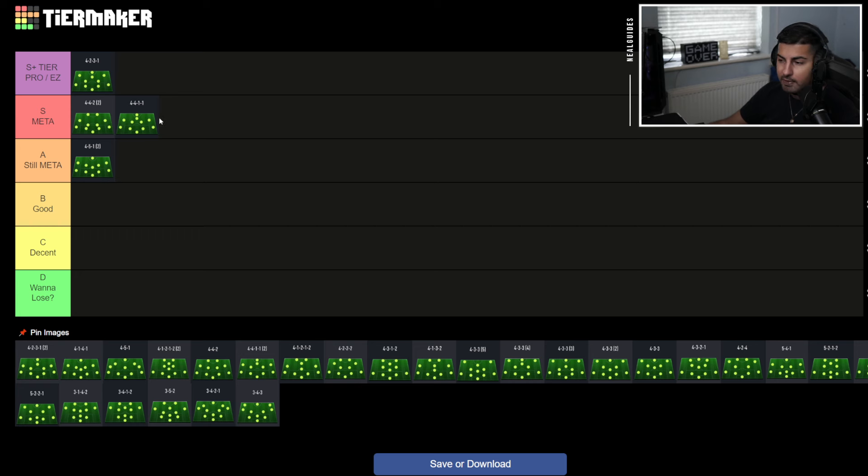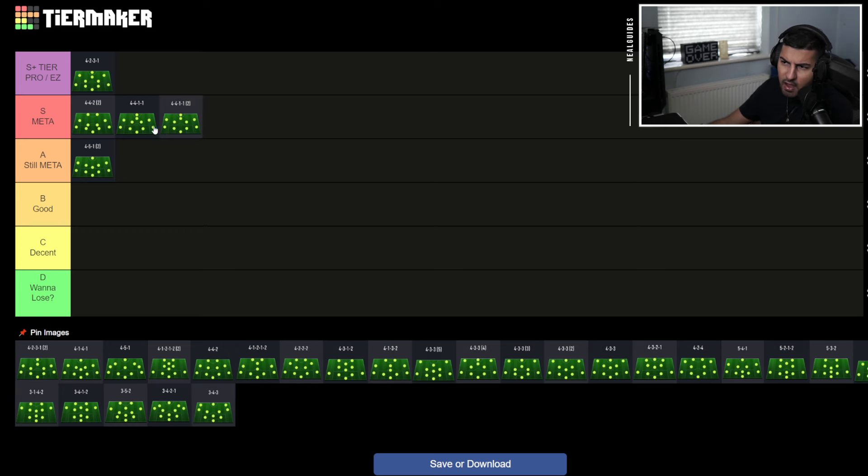Then we've got the 4-4-1-1. It rose to popularity — if you go back to my FIFA 19 videos, when they changed tactics, I used a 4-4-1-1. There's also the 4-4-1-1 second variation. One has a cam, one has a centre-forward — that's the difference. Now, if any of you watch my 4-2-3-1 videos, my actual 4-2-3-1 tactics are not a 4-2-3-1 — they're actually a 4-4-1-1. The inspiration was taken from the Arsenal Invincibles season.